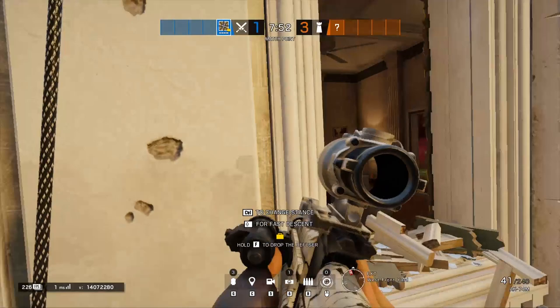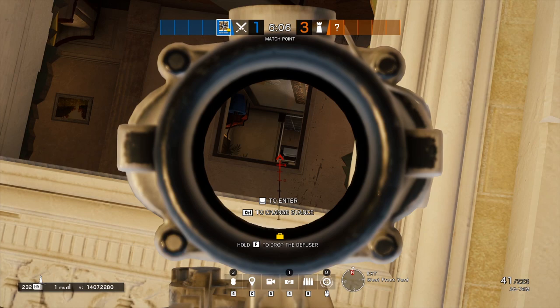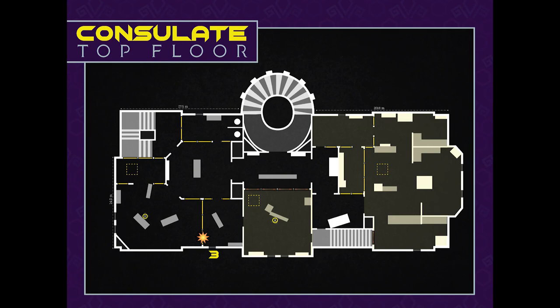Playing this window will allow you to hold a few important angles. Firstly, the doorway from meeting room into connector, so that when you start to flush out the site you can get some really easy picks on defenders trying to leave. Secondly, it allows for control of the rotation area from yellow stairs, bathroom, and console desk. This way when the defenders start to retake you should be able to get a few kills to stop this happening.